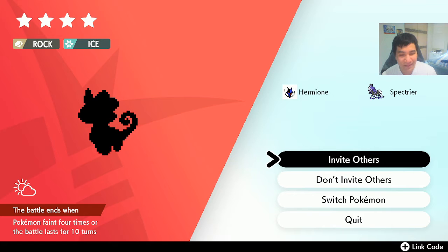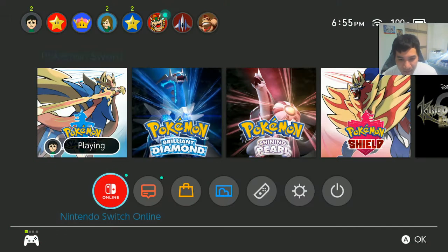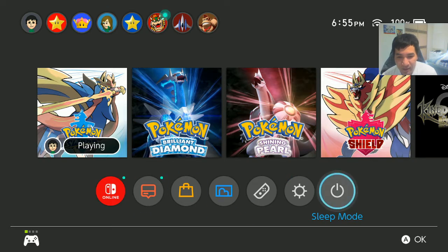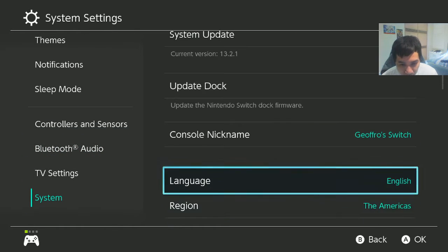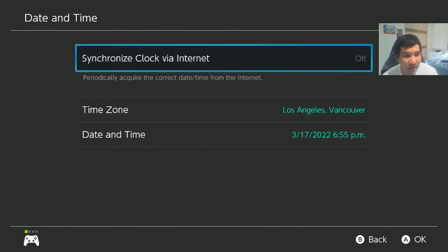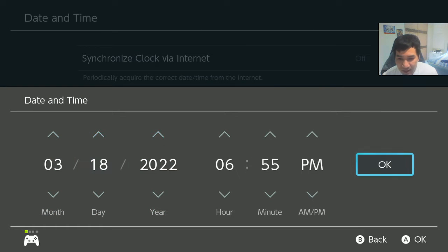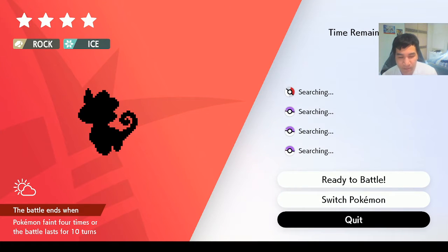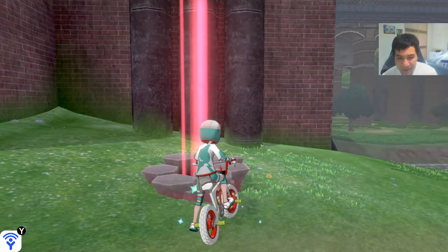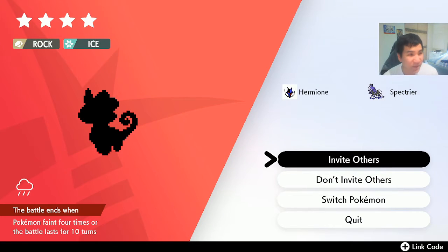However, instead of just defeating this and then using another Wishing Piece item — that's the item you need to spawn Ray Dens — there is a way you can optimize the process to make finding the Pokemon den you're looking for more guaranteed. You need to go into your settings, turn off the synchronization, move the date forward by 1 day, hit OK, hit the home button, then exit out of the den. You've now tricked the game into thinking you skipped one day ahead. This is a brand new day, so the den has rerolled.